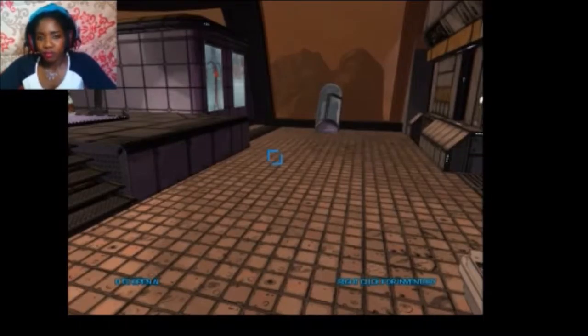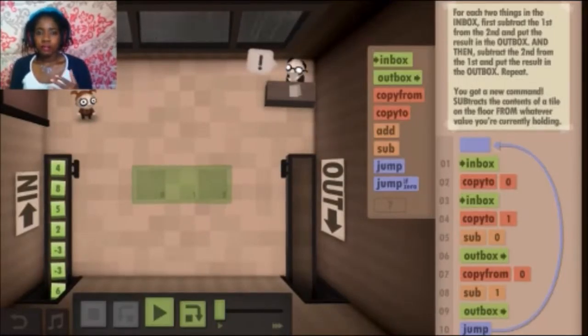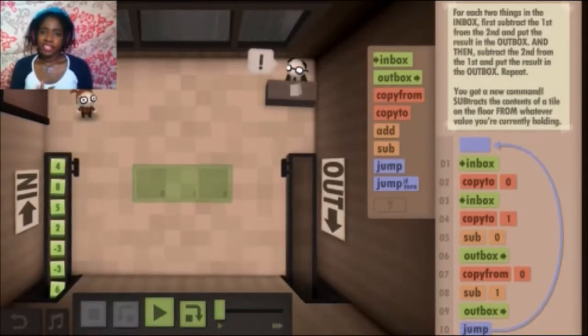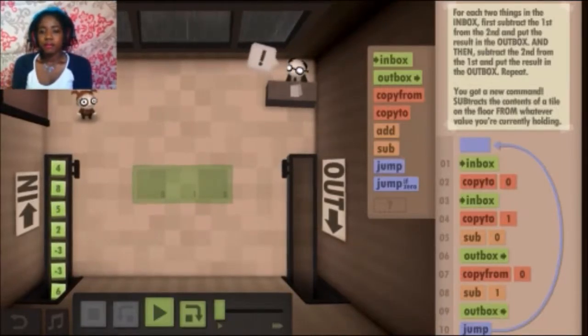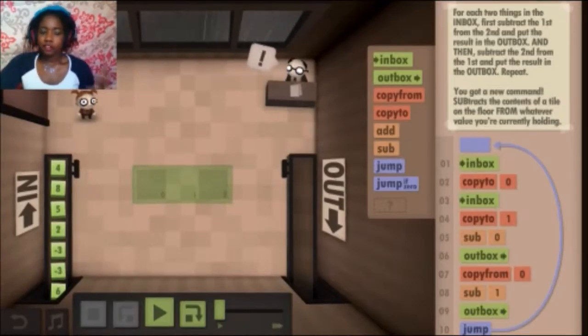The next game I'm going to be playing is Human Resource Machine. This game has a type of coding already set in there as different functions of what you can do — the inbox, you grab it from the inbox; outbox, you put it to the outbox; copying, you can copy something from a certain area. These are all functions that can easily be related to something like C++ or Java, which I have coded in. This gives you a problem and you have to come up with a solution using the functions it gives you, and it has to work for every single set of numbers.